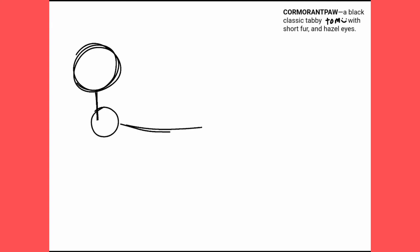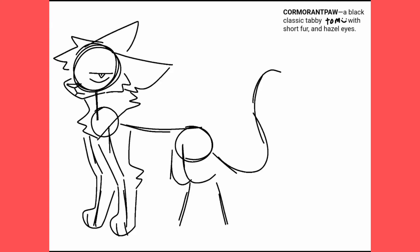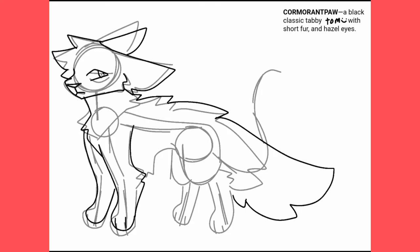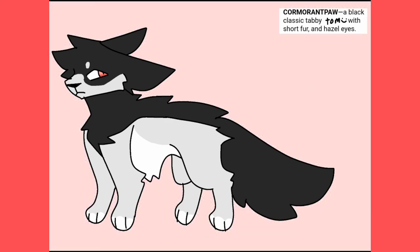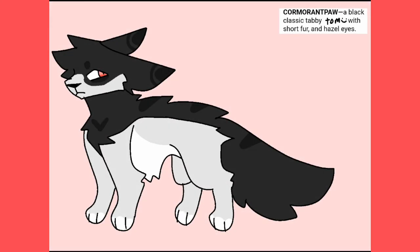Cormorantpaw is our final apprentice. I decided to make him a tom since all the other apprentices were she-cats. He is Thriftthroat's apprentice, and I decided to make him the one edgy character we all have — his opinions are heavily influenced by his mentor, so he does not like Plumstar either. He isn't as vocal as his mentor though, since he is a bit scared of Coppertail. I changed him a lot from the original description to make him look more unique, and made his tail look a bit like a wing since a cormorant is a type of bird.